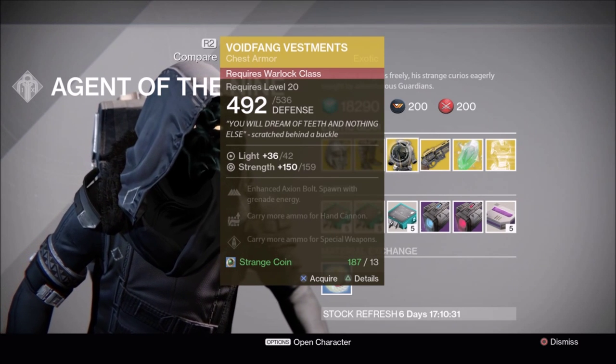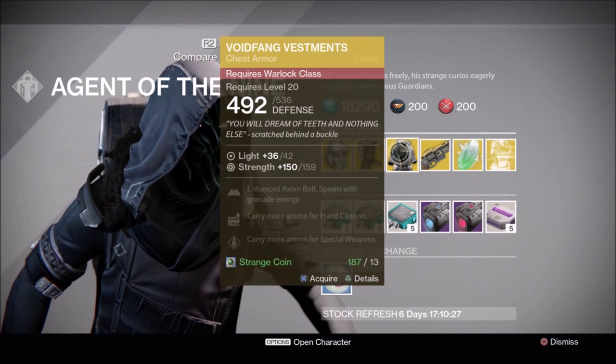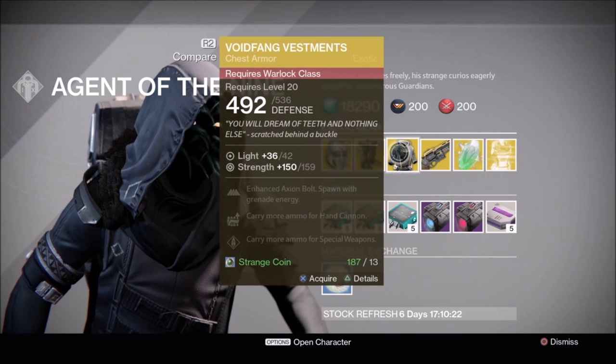Warlocks, you get Voidfang Vestments with a strength roll of 159. This is a highly competitive chess piece for Warlocks in PvP. So if you don't have one, definitely pick one up.